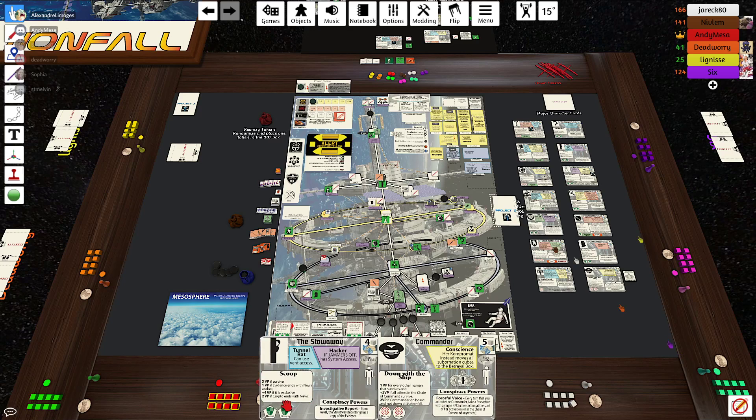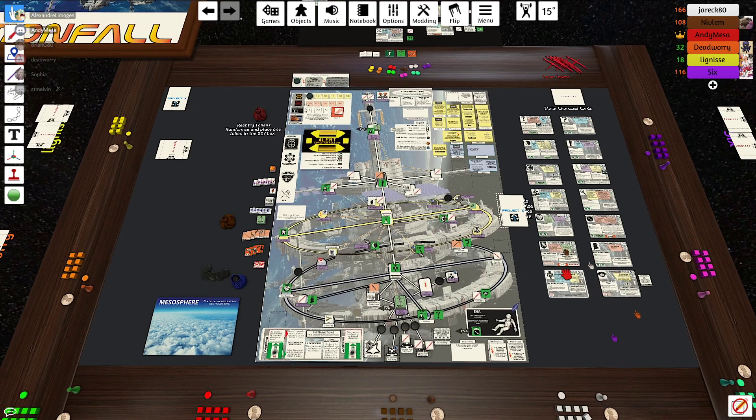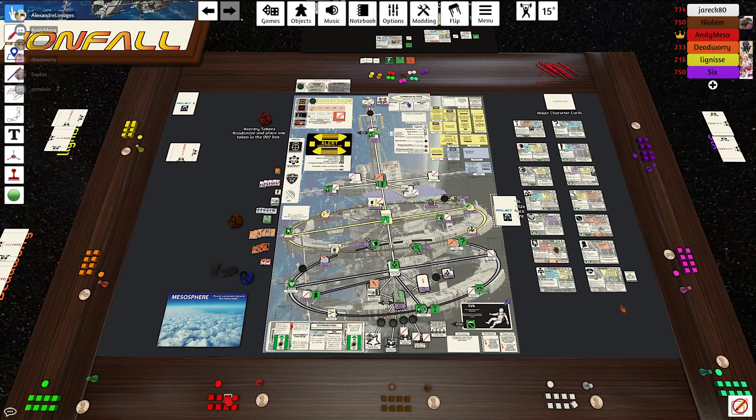You put a suborn cube on any character — it doesn't have to be the character you activate. Then you activate one of the characters you have suborned. If there are no other discs on that character, you do two actions. If there is at least one disc already on the card, you can only do one action. There are exceptions I'll explain later.